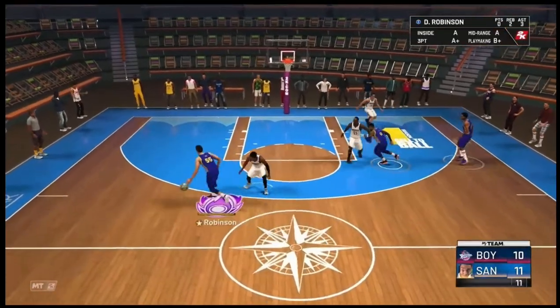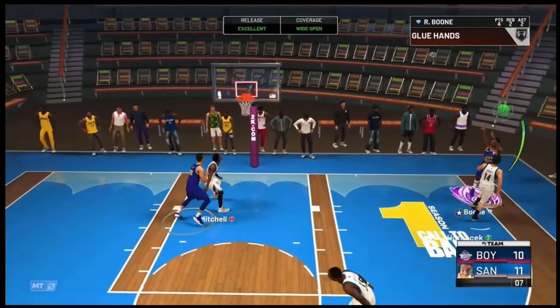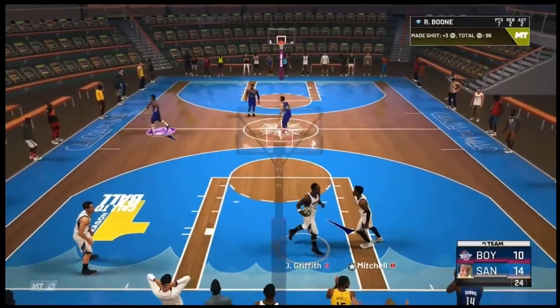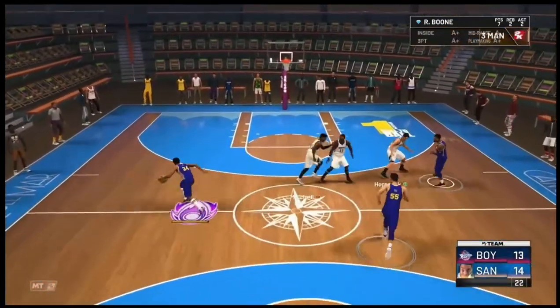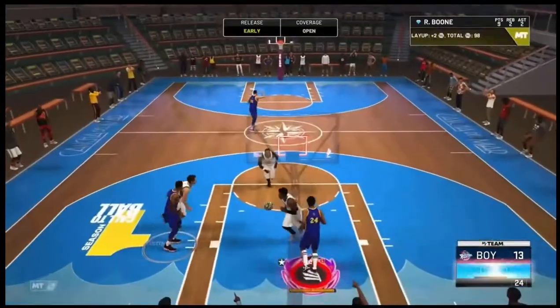Lillard does a behind-the-back pass to Duncan Robinson, then Duncan Robinson kicks it out to Ron Boone who's left open, and that's a green. I give the board to Ron Boone, cross him up, and the early layup is in.